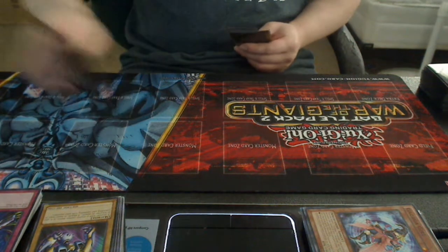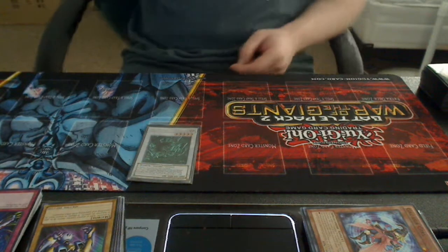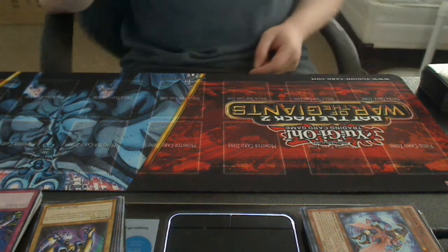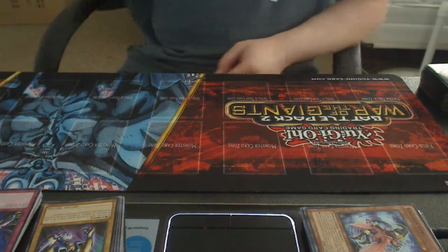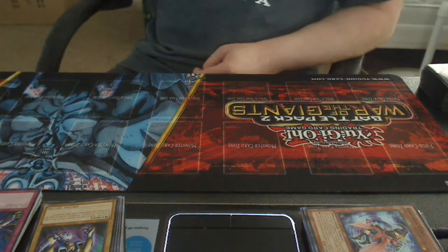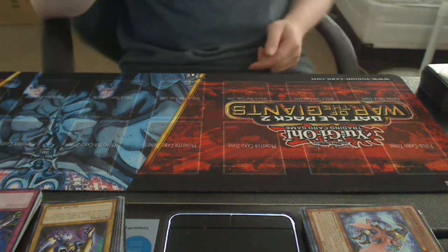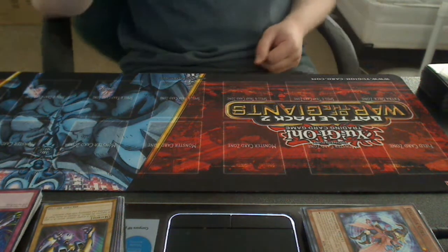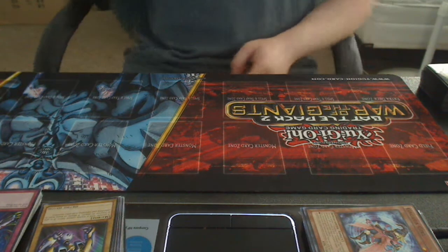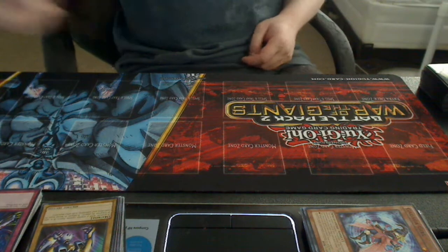And the last one, Orichalcos Hero — a really good Level 5 Synchro. He's a Dark Warrior, 2200 attack, 2000 defense. Requires one tuner plus one or more non-tuner monsters. When this card is Synchro summoned, you can special summon one Orichalcos monster from your graveyard. Once per turn, while you control an Orichalcos field spell, you can pay 1000 life points to draw one card. So pretty much draw power for the deck.